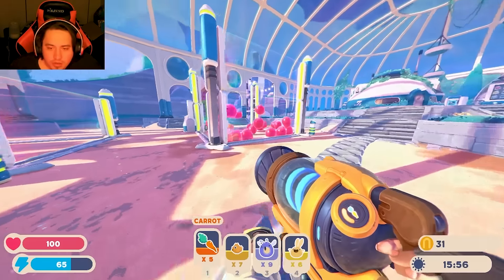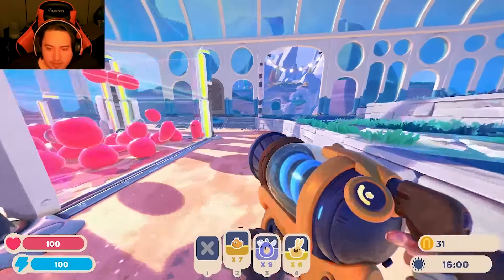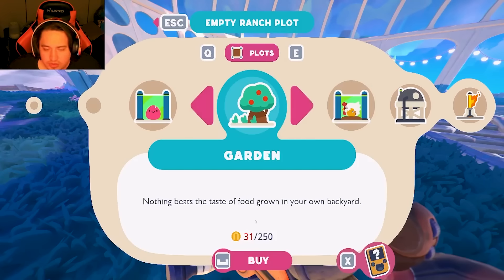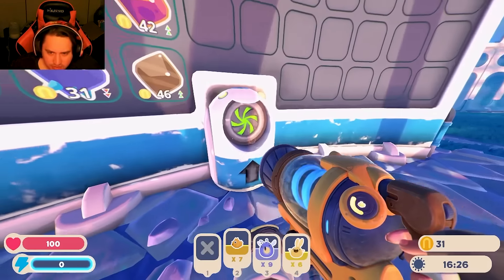Alright, you got little buddies. I need more than that though. $250 for coop and gardens — $250, $500. Let's see how much. It's still at eight.